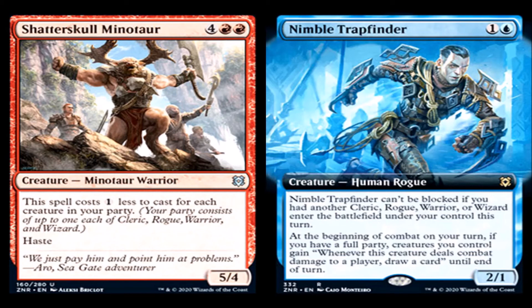Nimble Trapfinder: 1 generic and a blue for a creature — Human Rogue, rare. It can't be blocked if another cleric, rogue, warrior, or wizard entered the battlefield under your control this turn. At the beginning of combat on your turn, if you have a full party, creatures you control gain: whenever this creature deals combat damage to a player, draw a card, until end of turn. It's a 2/1 unblockable. I wish they'd just made it rogue tribal instead of the party mechanic, but I really don't know how to judge it. I like his little haircut and suit — very Borderlands-esque.